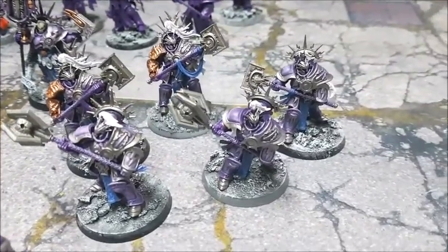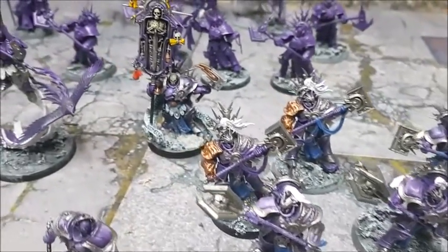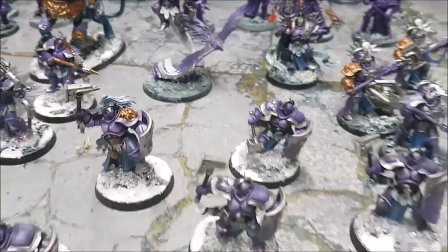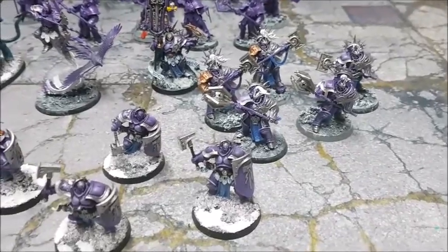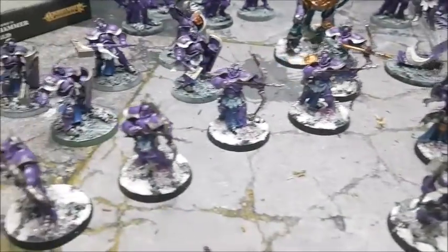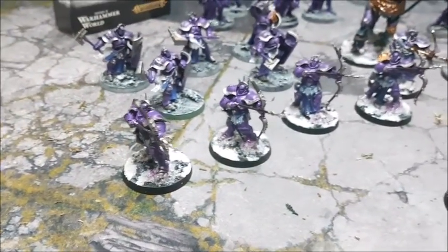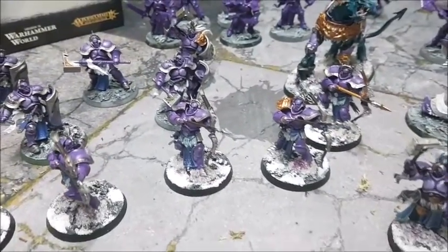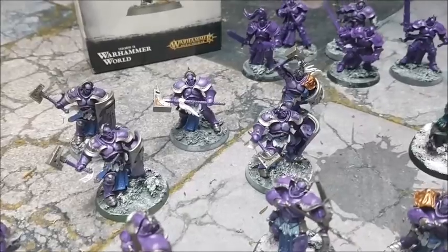We've got a unit of Retributors with two Star Soul Maces and a Lord Relic. Those guys are from the starter set, so obviously we did expand from there. The first box of Judicators are built and painted — Lucy absolutely loves these models — and we've got another box she's going to be building very soon. We've also got another unit of Liberators with a great hammer.